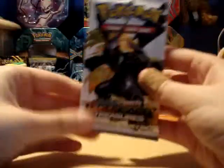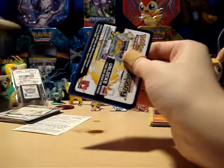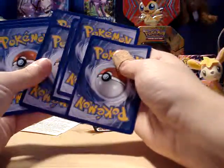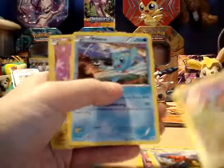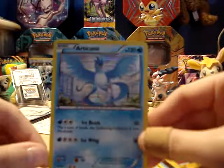Now let's open Legendary Treasures first, because that is the older of the two. Hopefully we'll pull something good out of here — please, let there be something good. We have Dino, Charmander, Magikarp, Temple, Hollow Articuno, Coralia, Gerodigan, Gabite, Pion, and a Radiant Collection Pikachu. That was nice to pull.